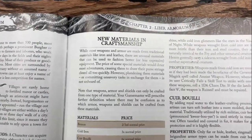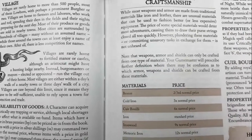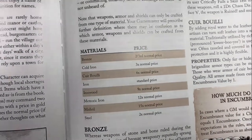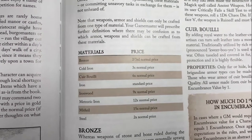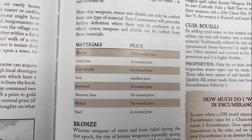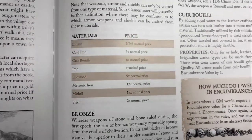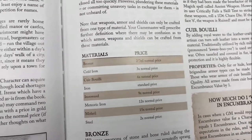We now move on to new materials and craftsmanship, which is actually an extension from Zweihander. This was developed well after Zweihander because it felt like we were missing some stuff - like we didn't have ironwood, and how much does iron cost? What about steel, bronze, cold iron, cuir bouilli, meteoric iron, and mithril? We decided to develop a subsystem for it, include it in Mongoose, and talk about what that actually means.